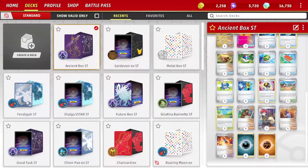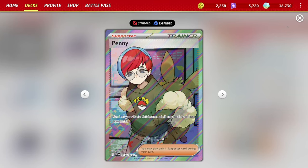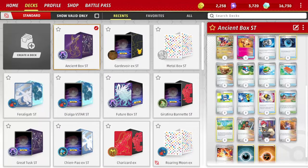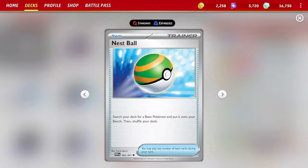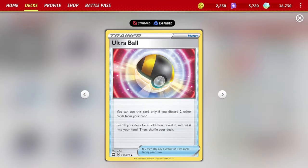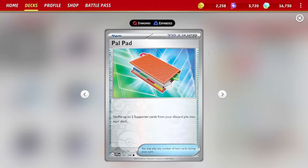It's very easy to get to 200-plus damage quickly. Should you need to scoop up a hurt Pokémon, we've got one copy of Penny — you return that basic Pokémon and all attached cards to your hand. For the ball search engine: Great Ball looks at the top seven, Nest Ball adds basic Pokémon to your bench, and two Ultra Ball can also throw ancient Pokémon from hand to the discard pile. Poké Gear finds supporters, and Pal Pad gets them back from the discard.